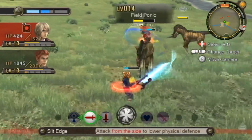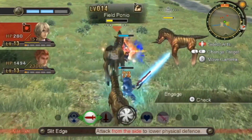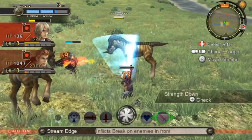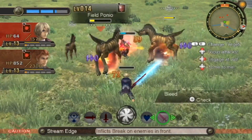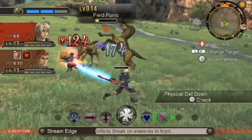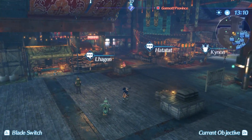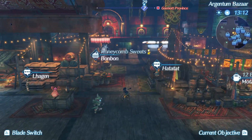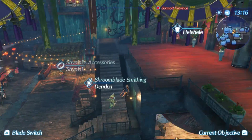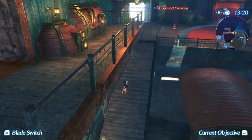Yes, Titans as they are in-game aren't as big as they canonically are in-universe. The problem is, Alrest is obviously very different from Bionis and Mechonis, so we can't just use the same factor where one Titan equals half of Japan. So we're gonna have to get creative, but believe it or not, Xenoblade 1's Titans would actually be a lot harder to find the size of if we didn't have the Japan statement — they're actually harder to figure out than the ones for 2, so that's good at least.